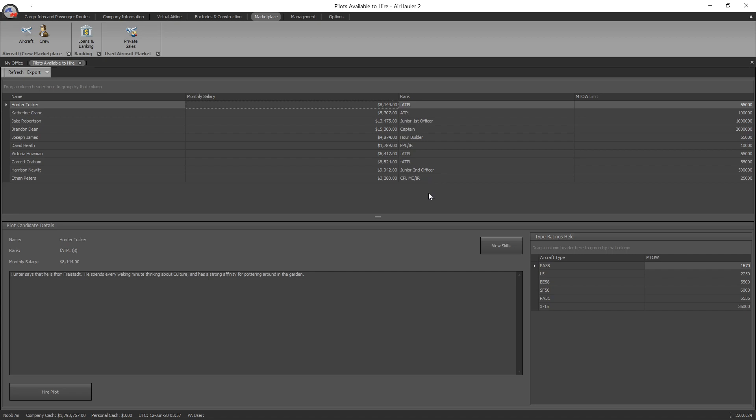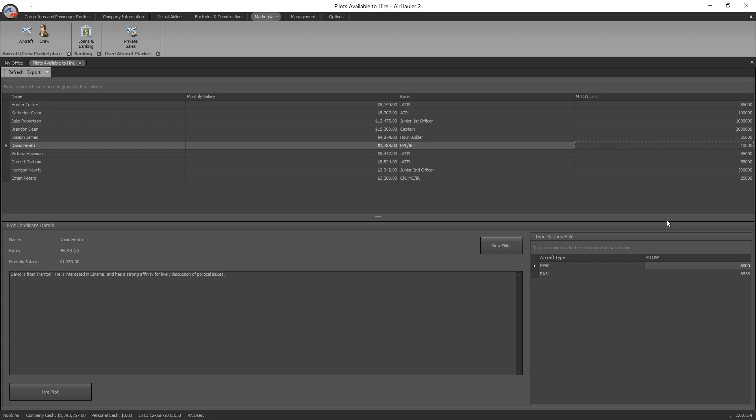You also have to take into account that these ranks will increase over time. As the pilot completes more and more flights — whether passenger or cargo — their rank will increase and open up the opportunity to fly more aircraft. You're also able to get them to do type ratings as they progress, so if they haven't got the aircraft you need, you can put them through a type rating exam. The third thing is their MTOW limit — their maximum takeoff weight — which is essentially what they are happy to fly. For example, if you're flying 747s but a pilot is only rated up to 10,000 MTOW, they may only be able to fly the aircraft with 10% cargo.